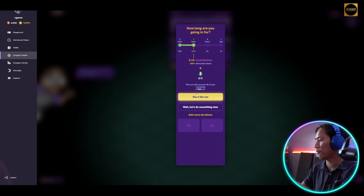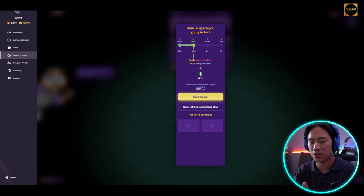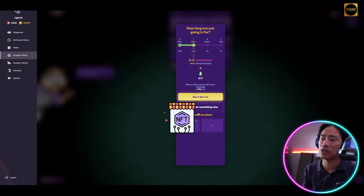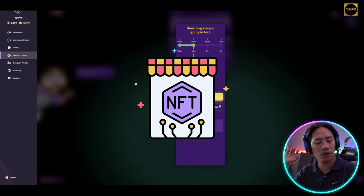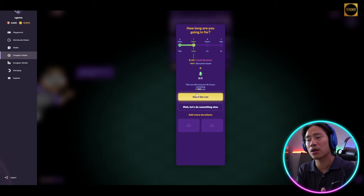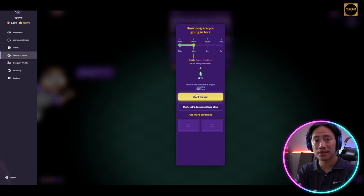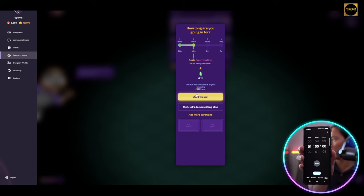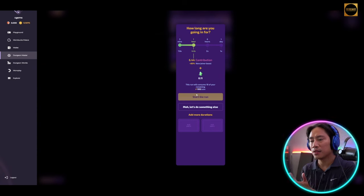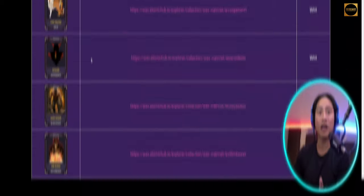I'm going to do a one-hour run now and set an alarm so I don't forget. Once the hour is done, I'll run it again. It's super easy — you don't need to actively play. Just put in your NFTs, start the run, time it, and collect your rewards after an hour or so.